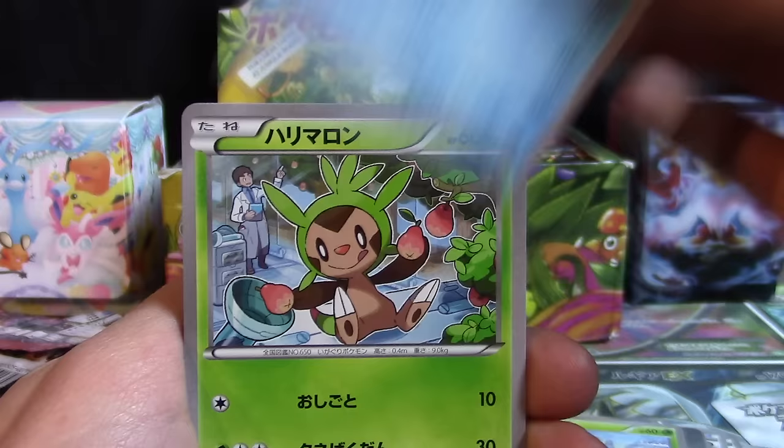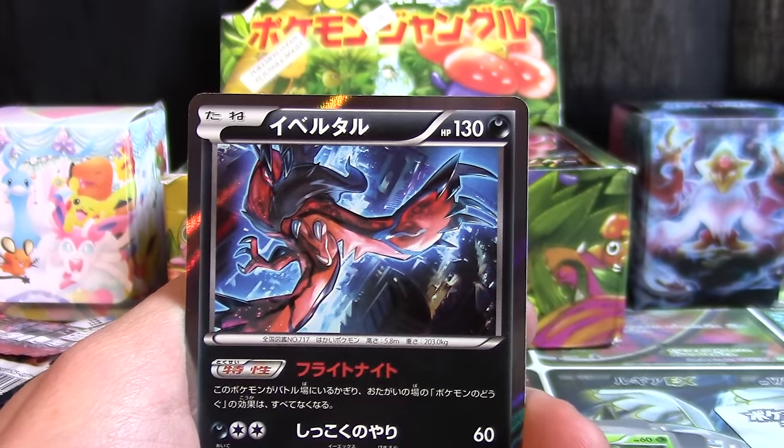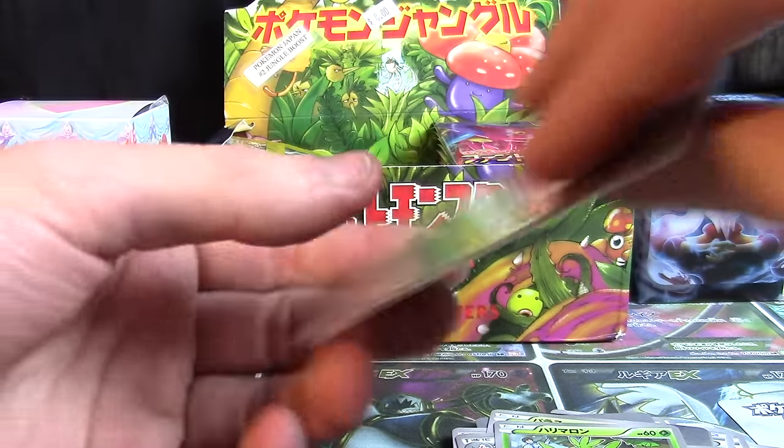We're going to look at a Prinplup, Paras, Seekins, Chespin, and an Evil Ball Holo to finish things off. Not bad at all — love how that holographic effect shows up on the new camera.